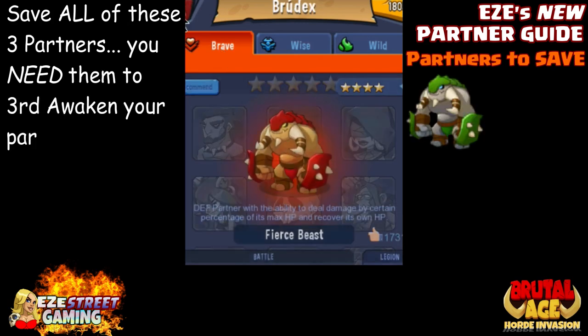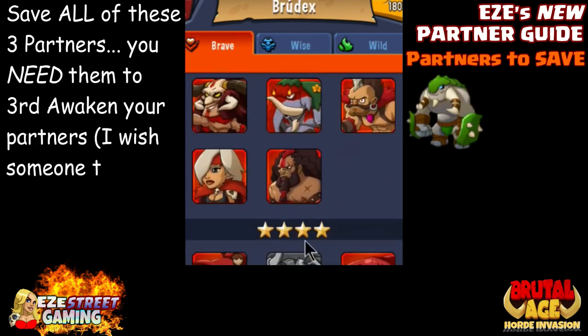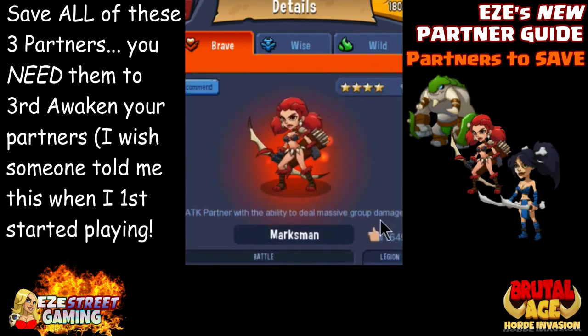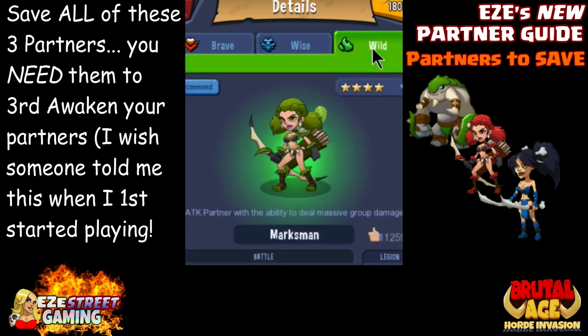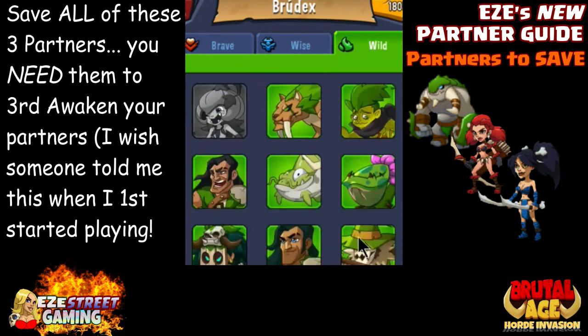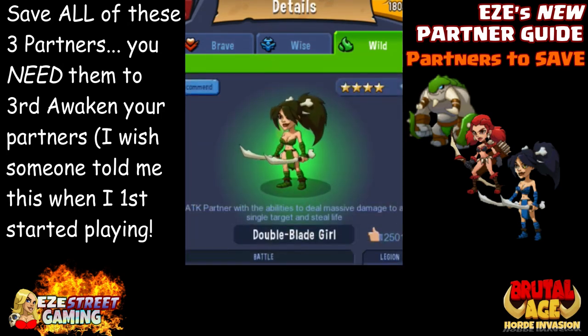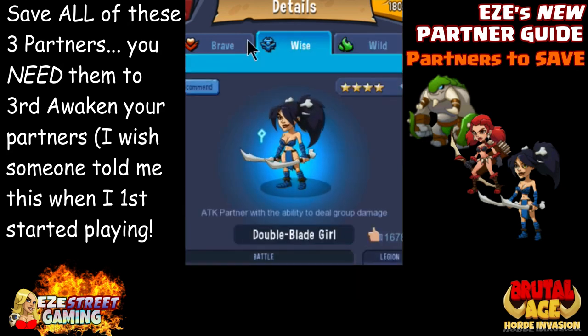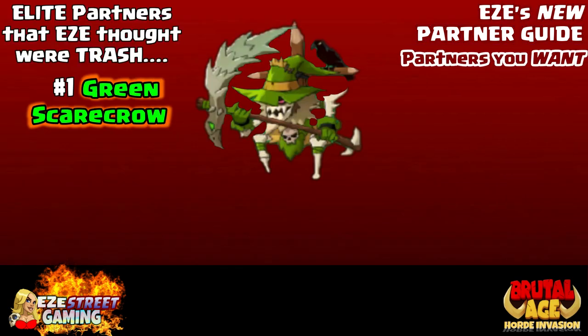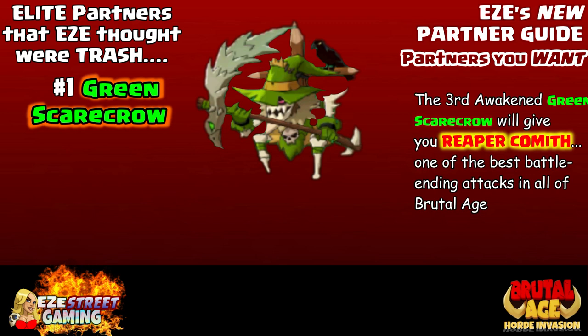There are three partners you should never advance and should save: the wild beast, the archer girl (marksman), and the double blade girl. Save every single one of these — don't use them to advance other partners. You need them to third-awaken your partners, and that's where this game gets really good.